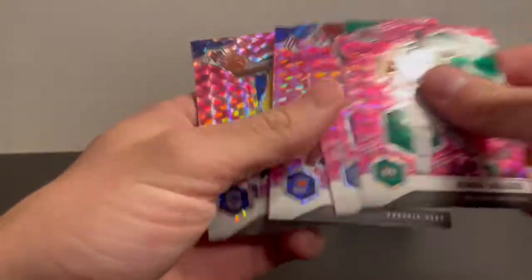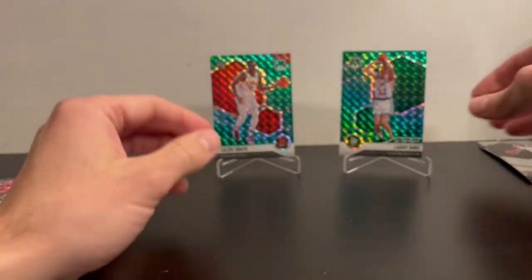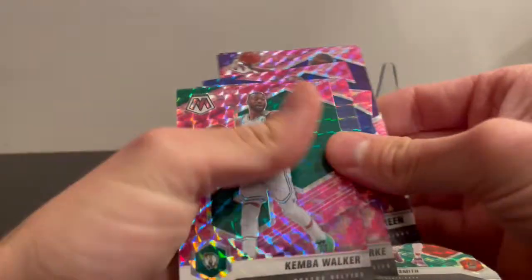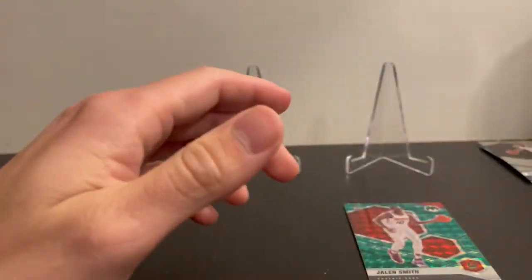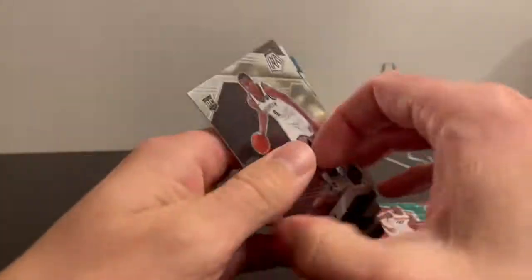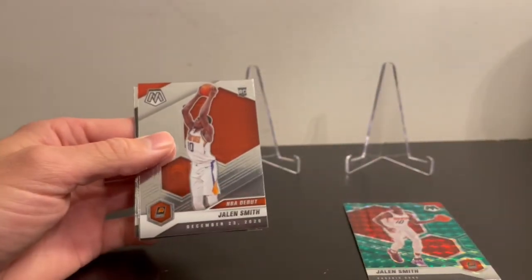So quick recap — we didn't get anything too special. Got four greens, two in each pack, we got an insert in each pack, and then a regular card. We got one rookie parallel which was the Jalen Smith. These are our camo pink camos — didn't get any rookies out of here. We got five rookies in total, and two were the same guy, Jalen Smith. But that's it guys, thanks for watching.